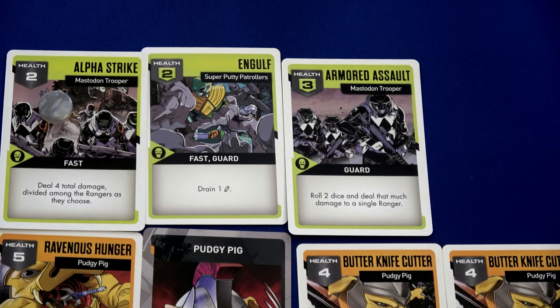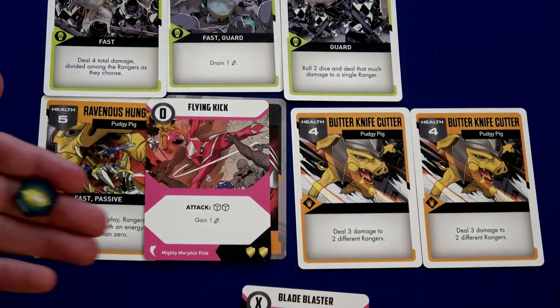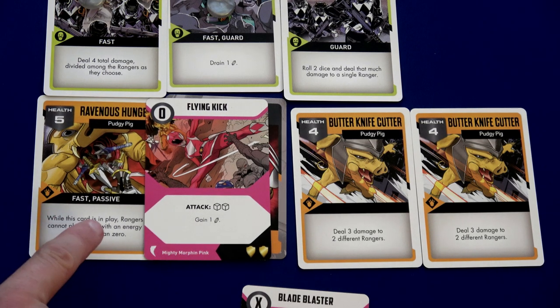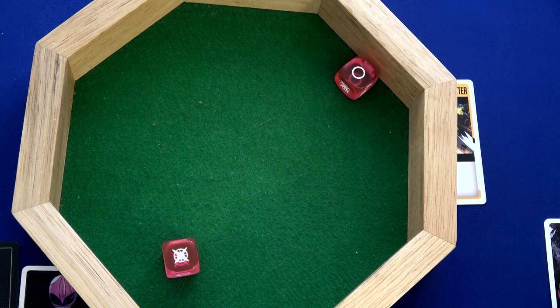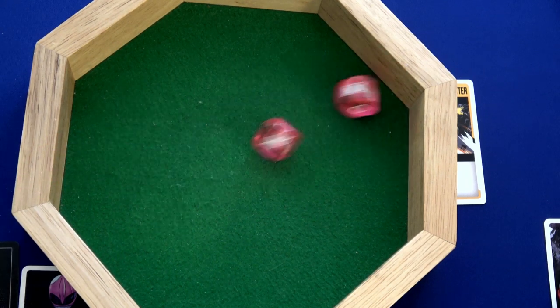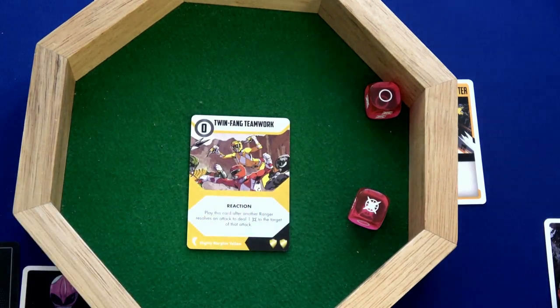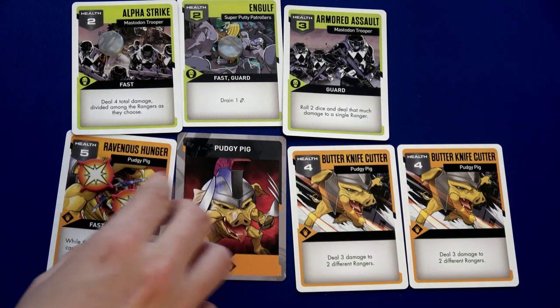The second foot soldier activates — Engulf drains one of our energy. Now we have no energy in the pool and can only do zero-cost actions until we get rid of the Ravenous Hunger. Kimberly comes in with Flying Kick, gaining one energy crystal, attacking the five-health Ravenous Hunger with two dice. We get one damage — we use Jason's re-roll ability. Come on... still only one damage.